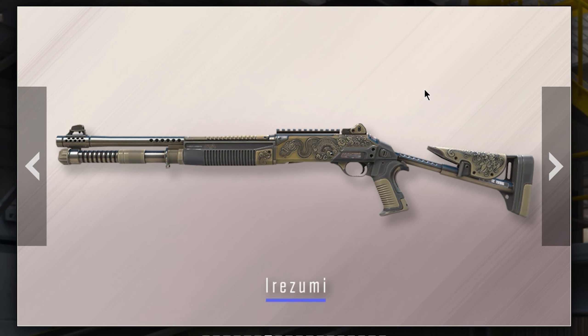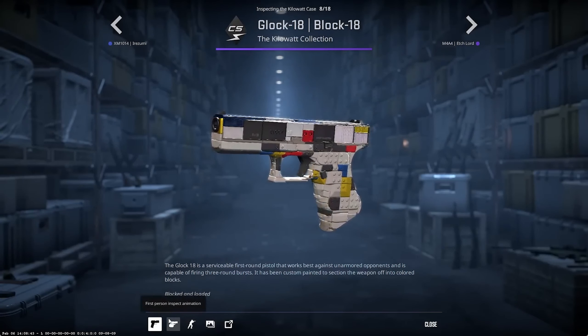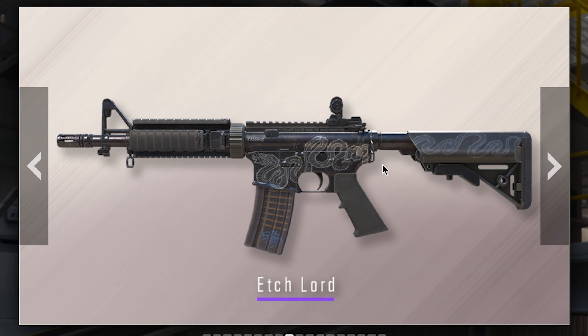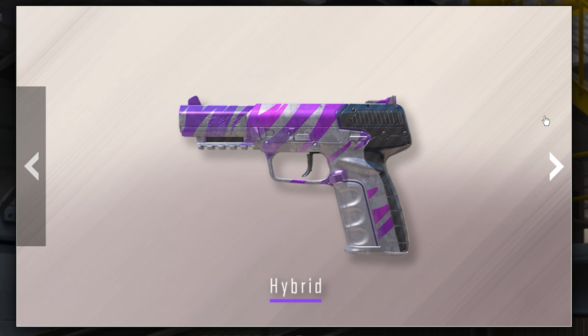Back to the more bland mediocre blue skins — we got the Aries, the XM skin. It looks pretty bland; I don't really like this one. Next up is the Block 18 — this is amazing, it doesn't look that crazy but the idea is pretty funny, so I like this one.